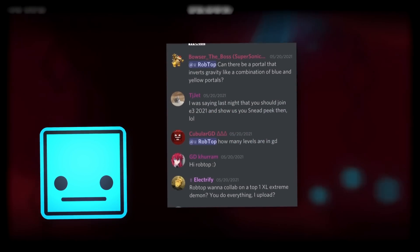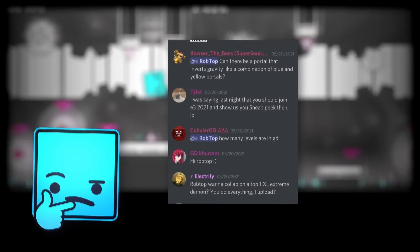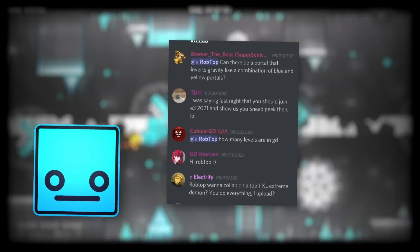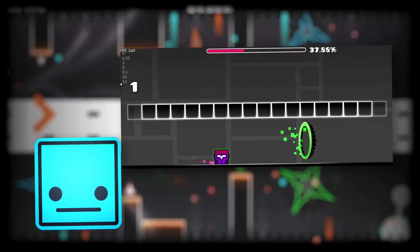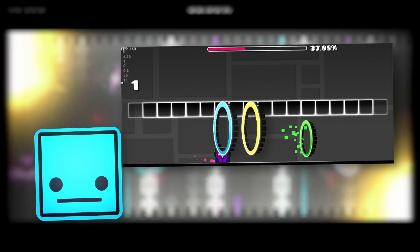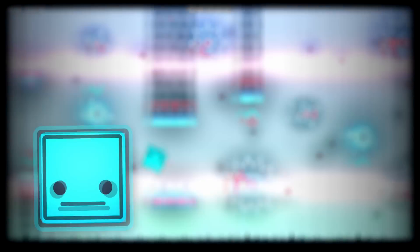A couple of months ago, Bowser the Boss had asked Robtop if there could be a portal that inverses gravity regardless of what gravity you are on. Well, believe it or not, Robtop did end up taking his suggestion, as he implemented a new portal that can do just that. As you can see by the screenshot, the portal appears to be green — a color mix between blue and yellow, which are both gravity portal colors we've used. So expect a completely new gravity portal making its appearance in 2.2, with loads of new opportunities for gameplay ideas.